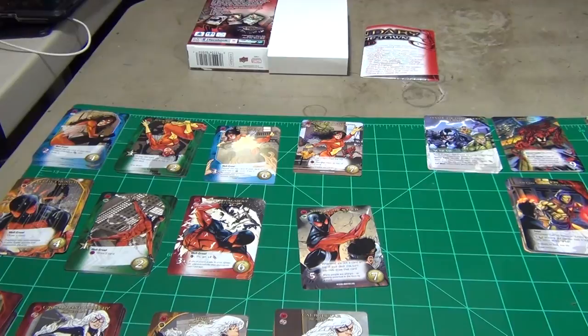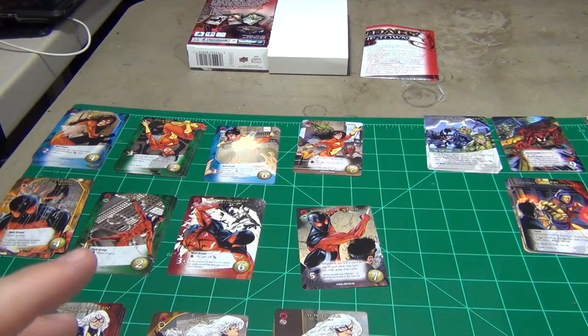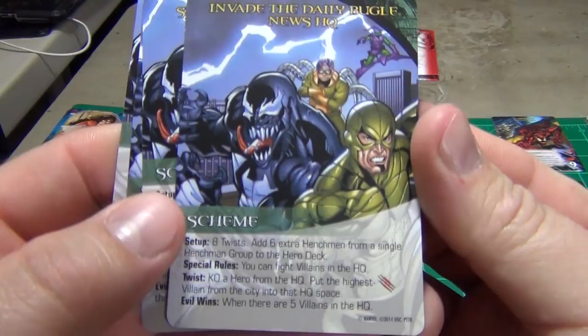So those are the five heroes. You'll notice you didn't see a regular Spider-Man — he comes in the base game, so they just went with some of the other characters here. You also have the new scheme cards, and you're gonna get four of those.